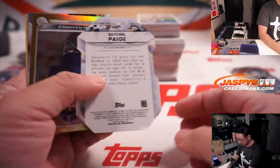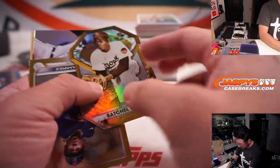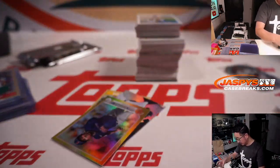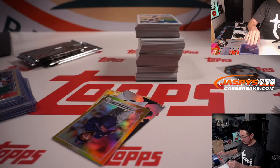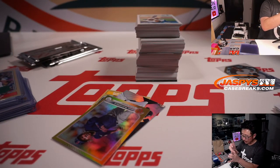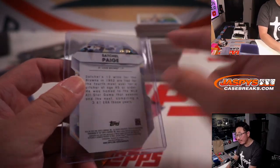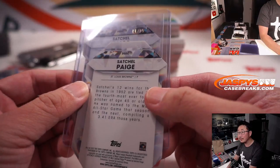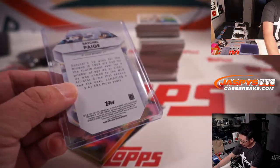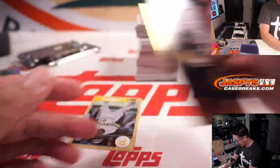Alright, there's Satchel Paige - that one's actually numbered. It's a slightly different color. Satchel Paige die cut, number 66 out of 75, Brian Peebles. You can notice that the same one doesn't have that number. I think that's the first of that I've seen.